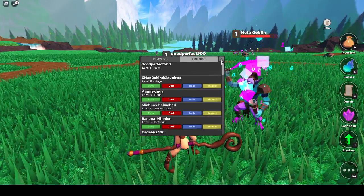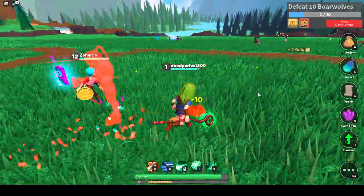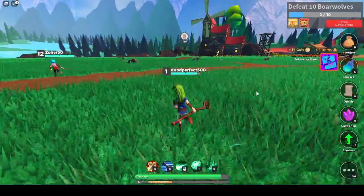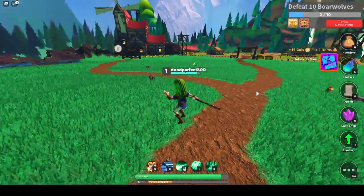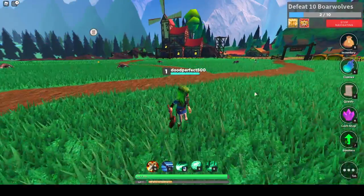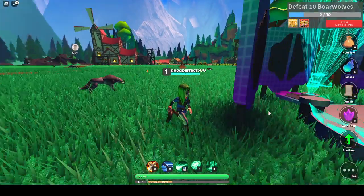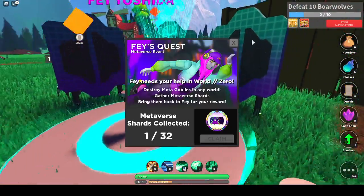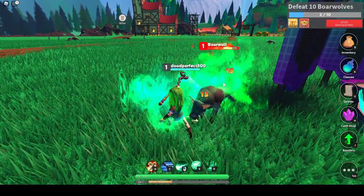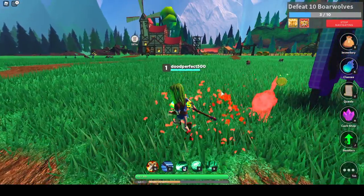Never mind, a Maid of Goblin just spawned right near me. Let's kill it. Hey, Maid of Shard — that's the Maid of Shard. Alright, so the Maid of Goblins basically just spawn here. Let's check how many Shards I have so far. One. I still have to get like 31 more Maid of Goblin kills, so see you soon.